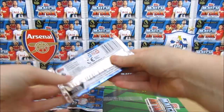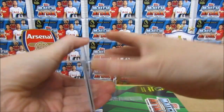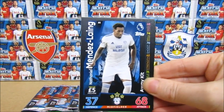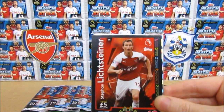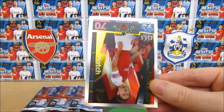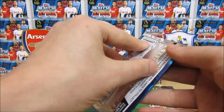Okay, cracking into the first pack. We have a Mendez Lang, then a Koscielny, and Atsu, Lichtsteiner, then a Sergio Aguero, a Pereira Star Signing, and the final card is — a Man of the Match Monreal! We do already have Monreal, but we'll take that.